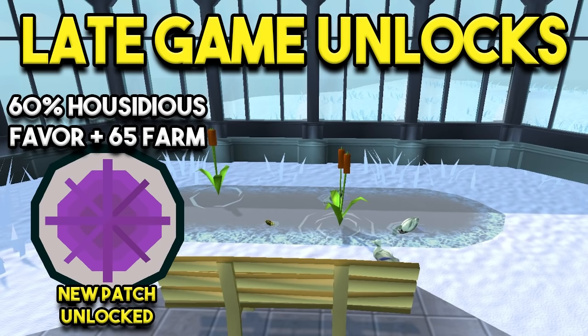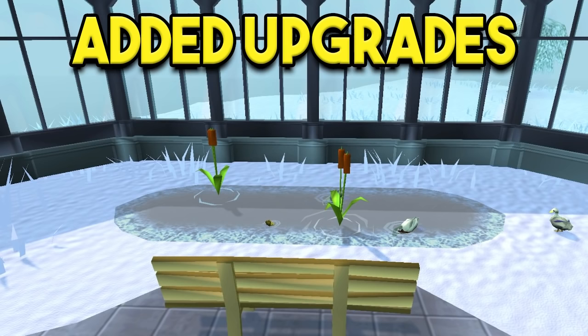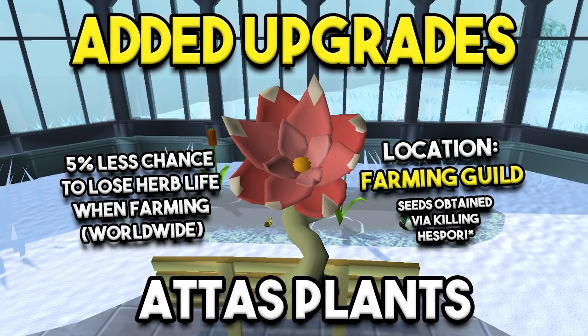For late game unlocks, there's the Hosidius patch — once you have 60% Hosidius favour and level 65 Farming you can access it, and there's a teleport right nearby. From the Kourend diaries you unlock an agility shortcut requiring 73 Agility, but if you've completed Making Friends with My Arm the stony basalt teleport puts you right there. Finally, the Morytania elite unlocks an entirely new patch, but most people won't have access due to the high requirements.